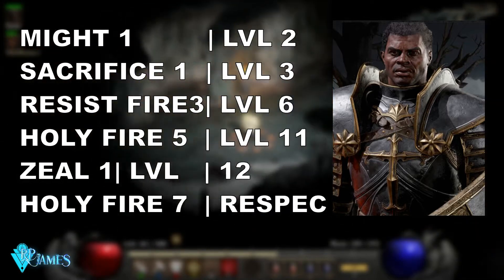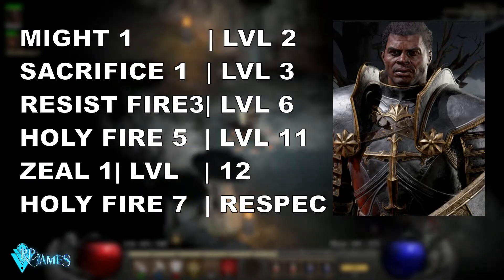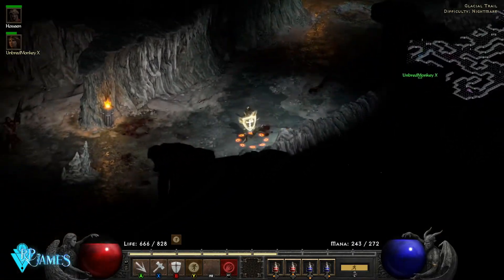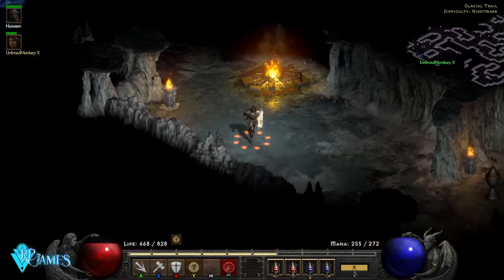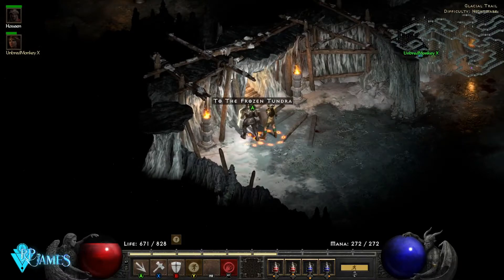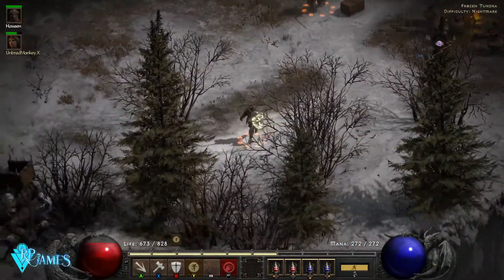Then we move to Hammerdin. When you first complete the Den of Evil quest, you are going to get a respec point — use that to switch to the Hammerdin. Do not worry though, this will get you all the way through all of the difficulties of the game, and you will get plenty of respecs through the course of the game. Remember that this is not an endgame Paladin; it has the purpose to carry you through the main part of the game. You want to respec later on.